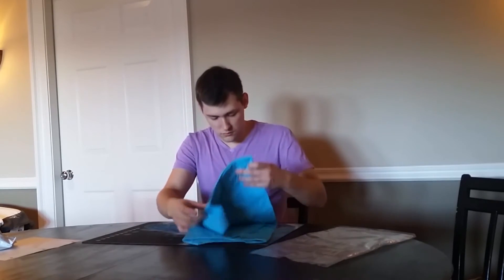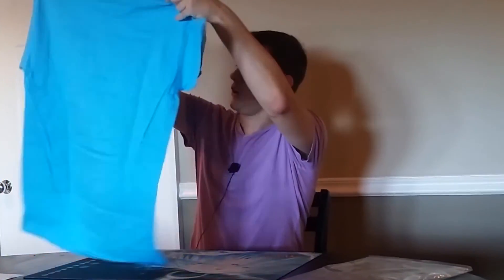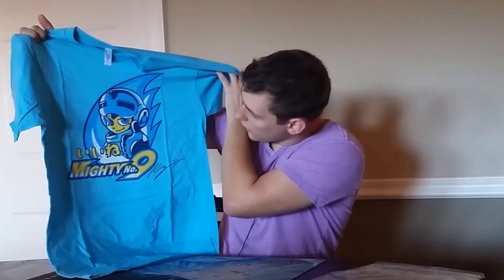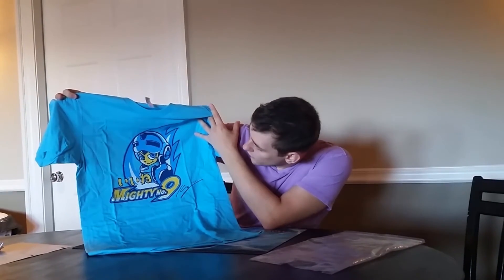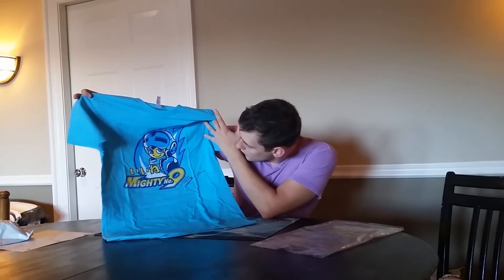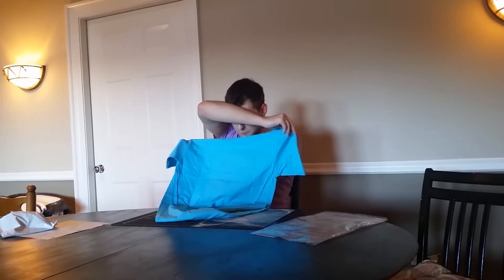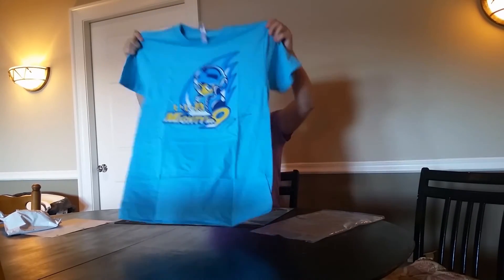I thought the shirt was gray for some reason, but there we go — very awesome. I love the color; I love the whole color scheme. I'm a big fan of blues — it's probably not my absolute favorite color, but one of my favorite colors to wear for sure. This is awesome. It's definitely the Japanese one — there's the little signature down there, Inafune's signature, Mighty Number Nine. Pretty sweet. Nothing on the back; I was thinking there might be a Mighty Number on the back or down the sleeve.